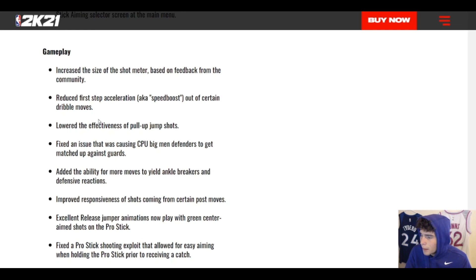Now for gameplay — this is what we're here for. They increased the size of the shot meter based on community feedback. My issue is that the shot meter isn't something I'm going to use at this point since the pro stick is the meta — it just doesn't matter for me. They also reduced first-step acceleration, aka speed boost, out of certain moves. I actually played a game online earlier today and still thought the speed boost animation was present, so I'm not sure exactly what they fixed — whether it's just the quick first step or something else.